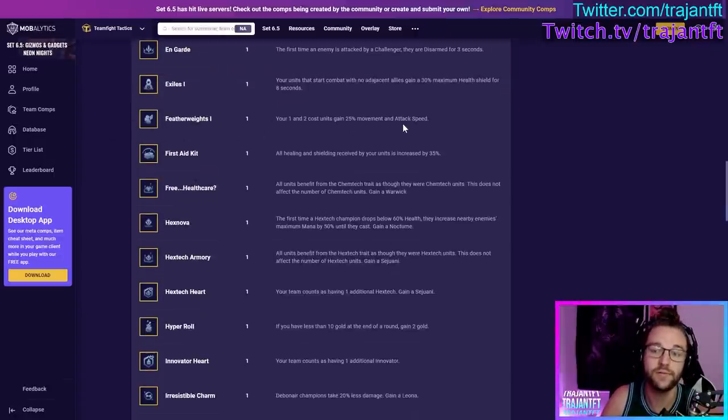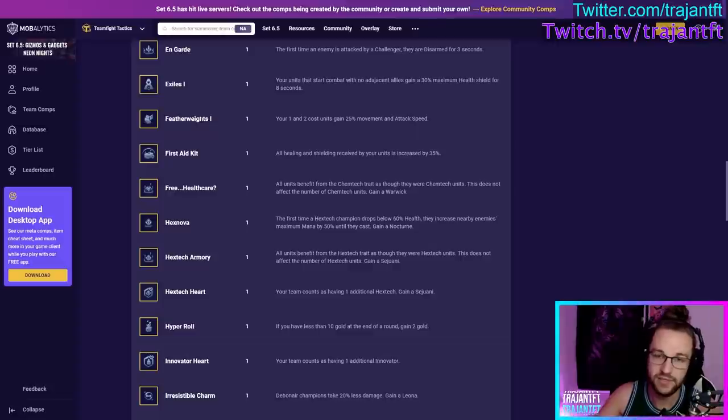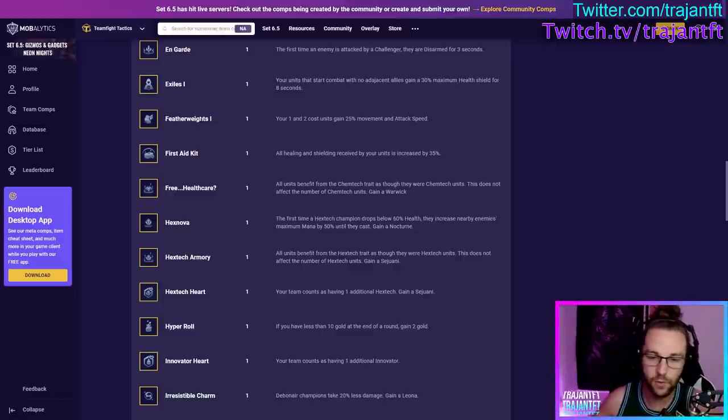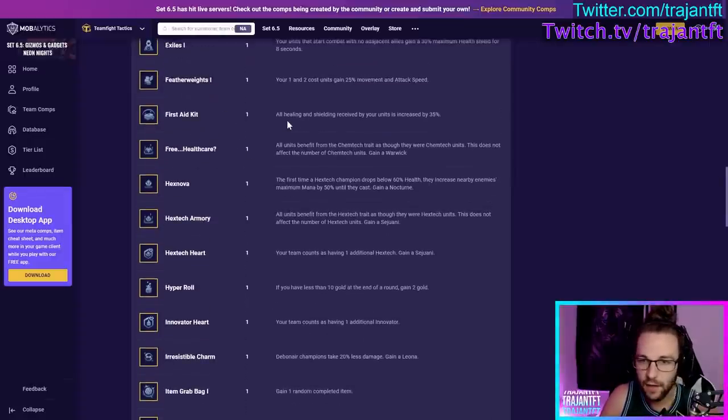Featherweight — your 1 and 2-cost units gain 25% movement speed and attack speed. Generally take this if you're rerolling. For Featherweights 1, you can also just take it and run a strong early game around 1 and 2-costs — doesn't necessarily mean you have to reroll. When you transition out, you'll just be down a silver augment, but that's not the end of the world. Featherweights 2 or 3, you'll typically build an entire composition around it — rerolling 1 and 2-costs, like reroll Twitch Innovators.